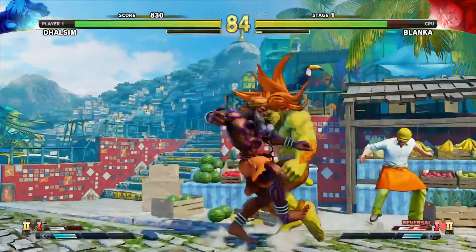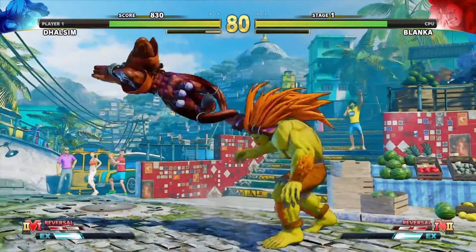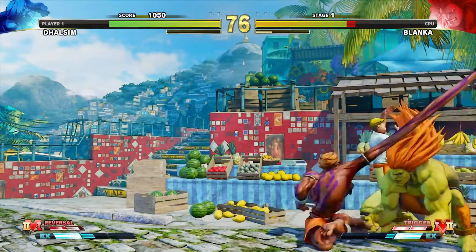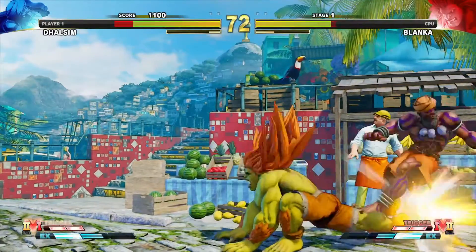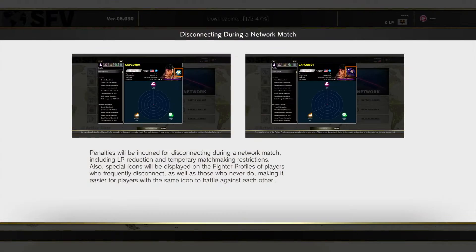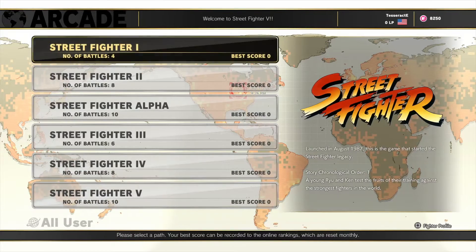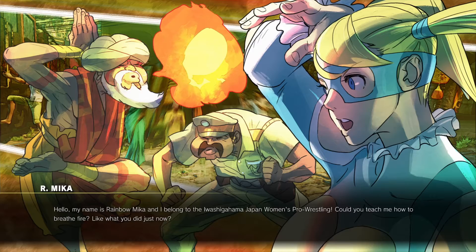Our other PS4 freebie this month is the latest in another legendary series: Street Fighter V. At its core it's the 1v1 fighter you're familiar with, but with tons of extra bits and bobs added for modern audiences. There's online matches, tournaments, and challenges of course, but there's also quite a bit to entertain the solo player, like campaign modes based on prior games and some story snippets that flesh out the lore of the huge number of playable characters.